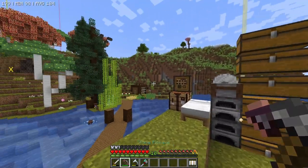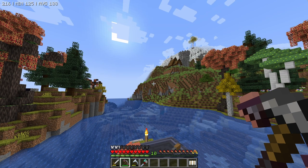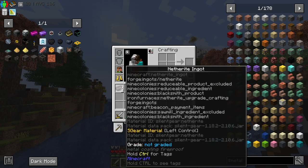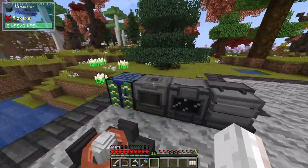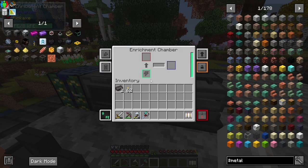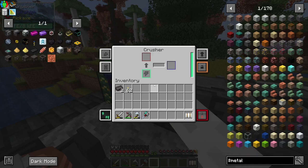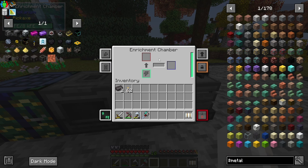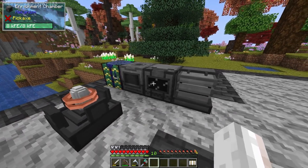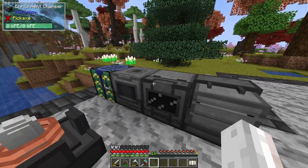We also upgraded our normal pickaxe — it's now netherite tipped, which means we actually got our hands on some netherite. On top of that, we figured out a pretty decent way to triple the ancient debris we get. You chuck it in a crusher, then in the enrichment chamber. The crusher turns one ancient debris into three netherite scrap dust, then you can enrich it into netherite scrap. A pretty cool and very simple setup.